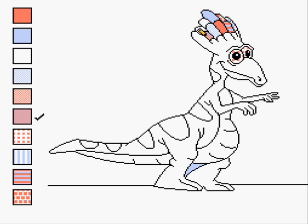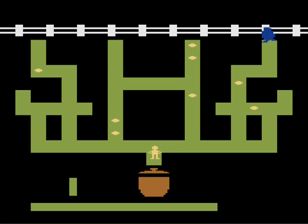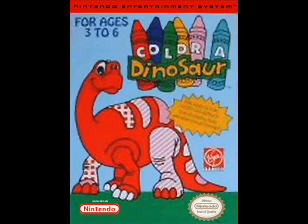And that, my friends, is everything that Color a Dinosaur has to offer. I know that it's for little kids, but this game suffers from a major lack of features. If you want your kids to color, please go out and buy an actual coloring book and a box of crayons. Not only is it a lot more fun, but you're not limited to a shitty color selection and basic rules like staying in the lines. Plus, it's a lot cheaper. And if you want your preschooler to try out video games, stay away from this one. Even Atari 2600 games like Big Bird's Egg Catch and Cookie Monster Munch were much more playable and enjoyable, and had a lot more to it — and this was on an inferior console.